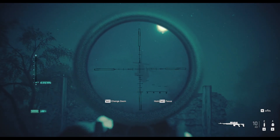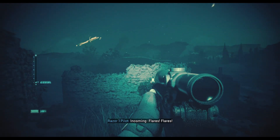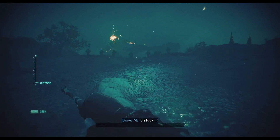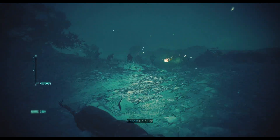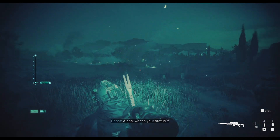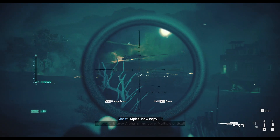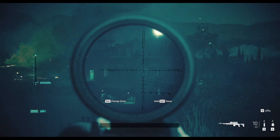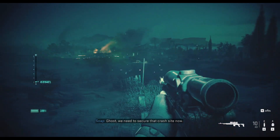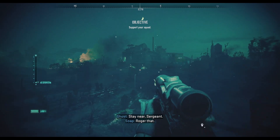Everyone within three miles hears that thing going off if it's supposed to be stealthy. Razor One is bracketed — we're getting incoming! Flared, flared. Why would you fly in so close? You should have gone around that mountain and used the defilade for cover. Alpha, what's your status? Alpha is immobile, multiple critical. We're taking effective fire. Alpha, we're moving to building one. Hold tight, Ghost. We need to secure that crash site. No — first we clear, that takes the heat off Alpha, then we secure the crash site. Roger that, let's move.